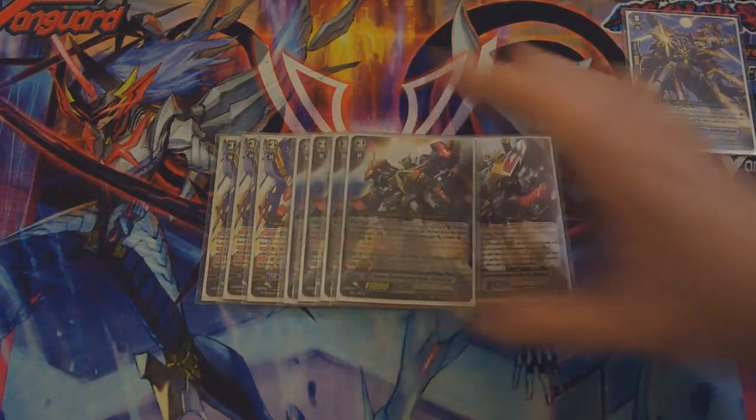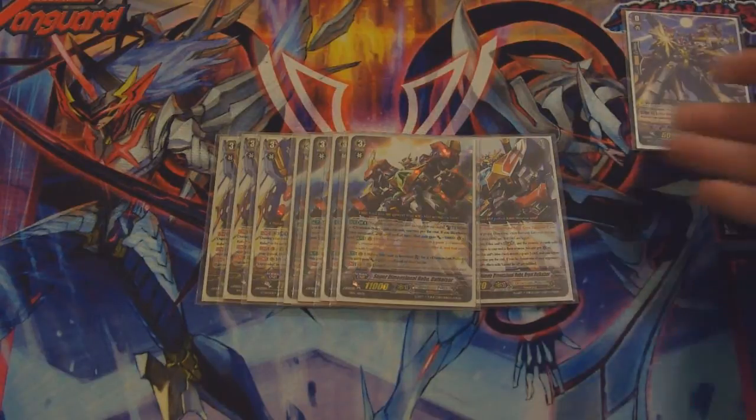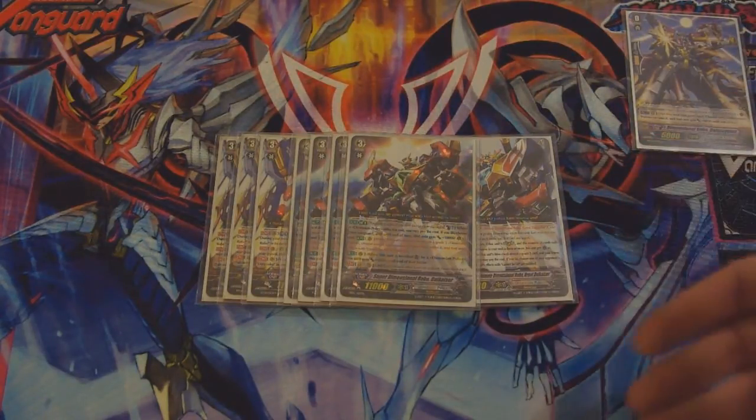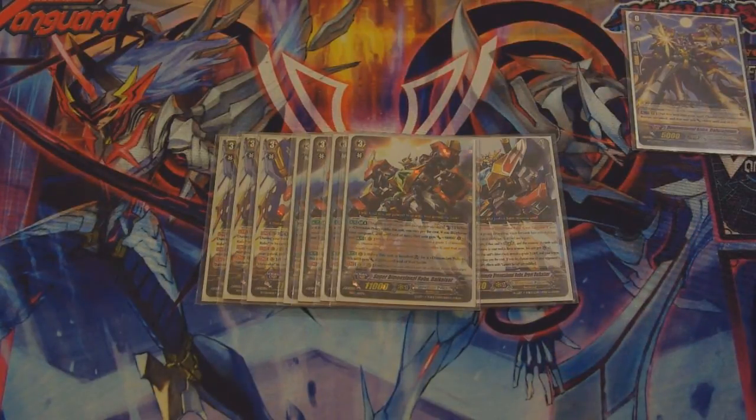I then run four Superdimensional Robo Die Kaiser — he's the break ride for this deck. I've said before how break rides don't always work well, but this one does because you can practically rush yourself to four damage and win on that turn, provided you haven't spent all your grade threes. His skill when you ride him: Counterblast 1, your vanguard gets 10k and a critical, it gets the perfect guard popping ability that has made this clan quite famous, and he gets 2k when boosted.